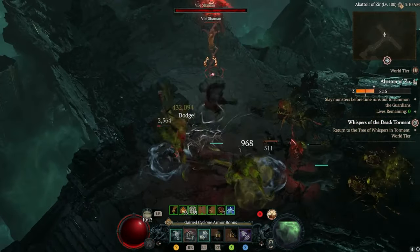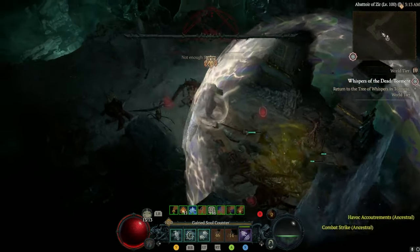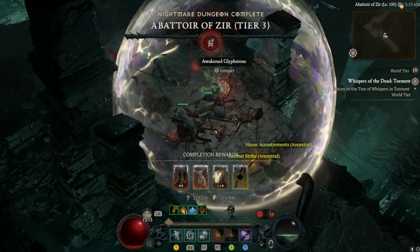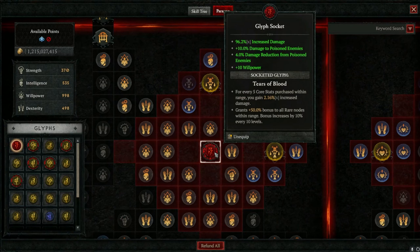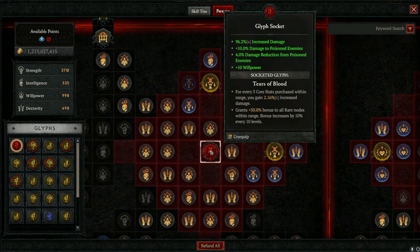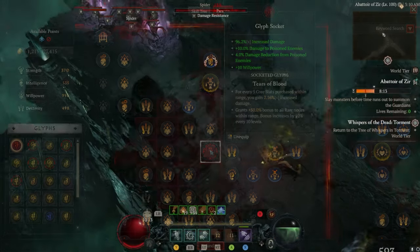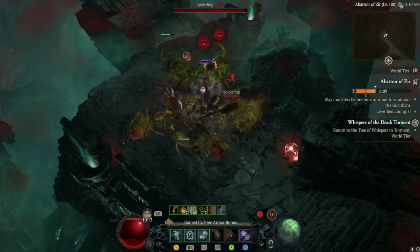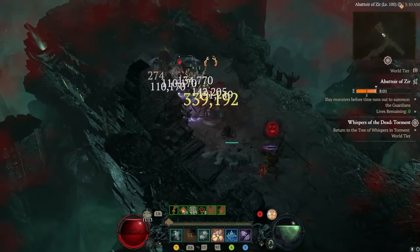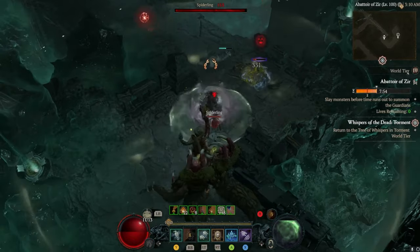The big struggle is having enough survivability not to die, but also enough damage to complete the run under 10 minutes. This becomes a bit easier with the Tears of Blood glyph. Once you complete a run, you get experience to socket into it. The experience required to level it is massive — it only goes up meaningfully in Abattoir of Zir. The Tears of Blood glyph goes up to level 200, whereas all other glyphs only go to level 21. As of the hotfix on December 8th, they've massively buffed the experience earned from completing runs so you can make meaningful progression, though it's still a lot of grinding.